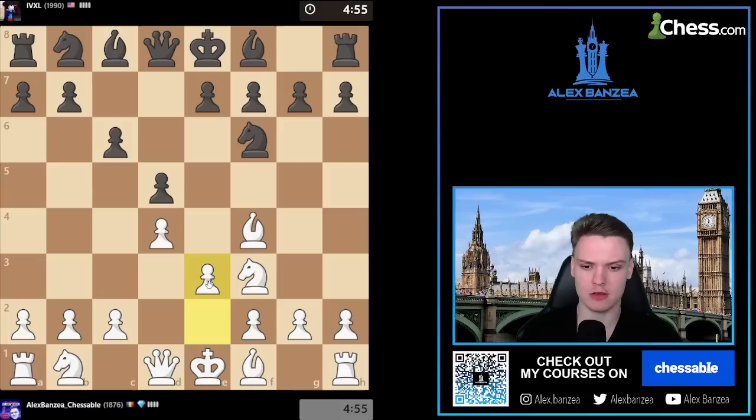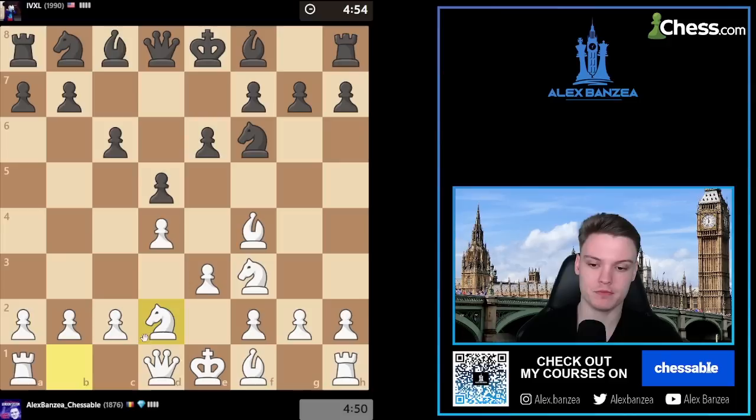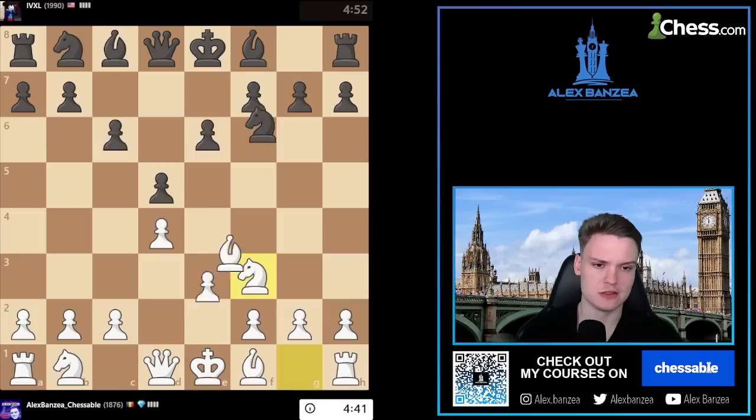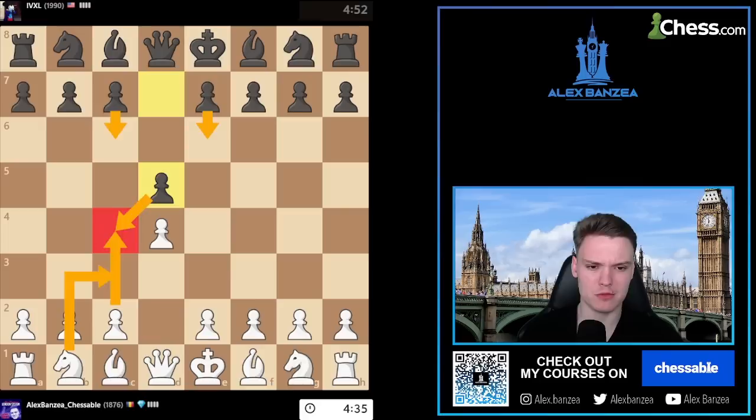Now they either play Bf5, Bg4, or e6, which is not critical. Going for the triangle Slav against the London system is not really great at all. This is only interesting when white plays with something like d4, d5, c4, and then Nc3 - it can be interesting to steal the pawn, but this way it's not doing much against London players.